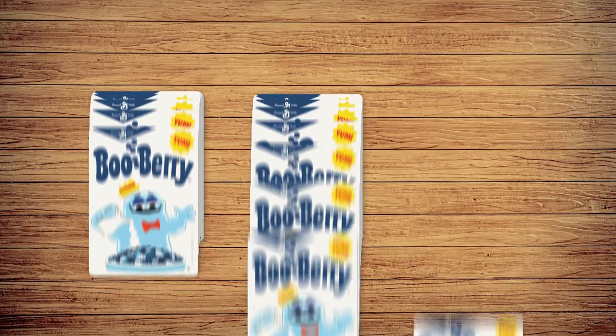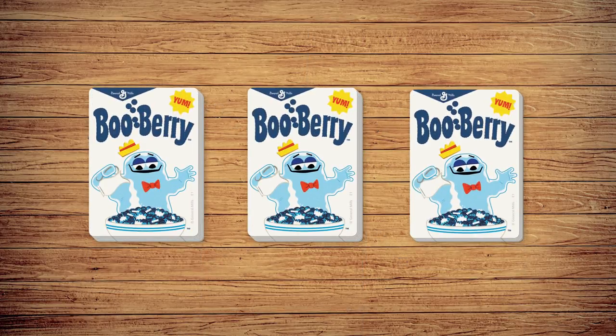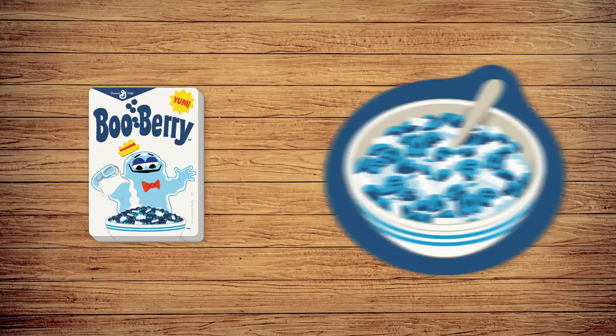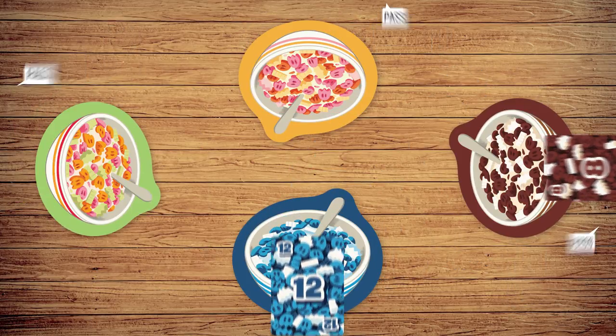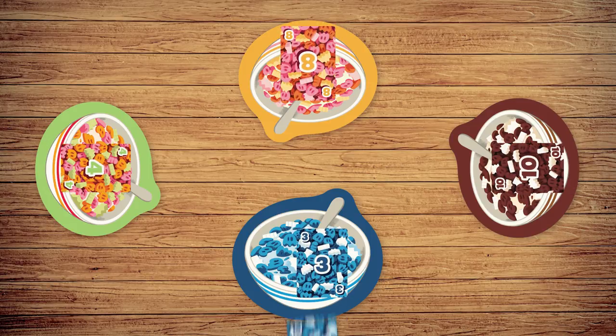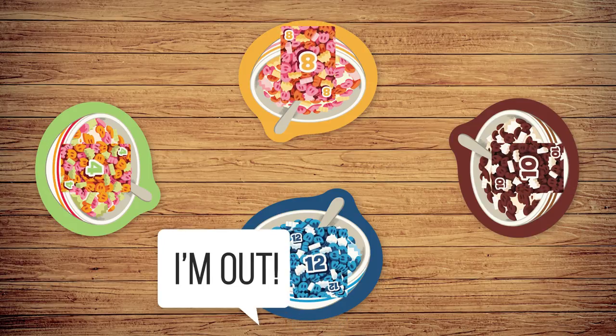Monster Crunch is played over 3 hands, with multiple rounds in each hand. Players start the game with 12 cereal cards and take turns playing them into their bowls. When one player is left, the round ends and a new round begins. Once a player has played all 12 of their cards, the hand ends.